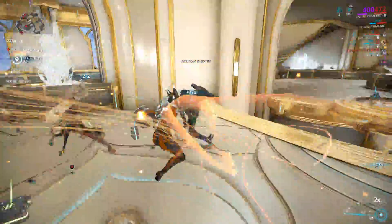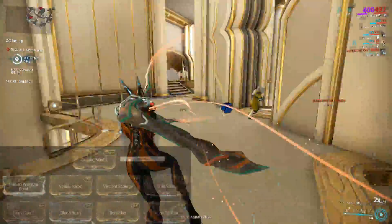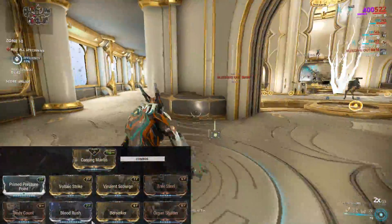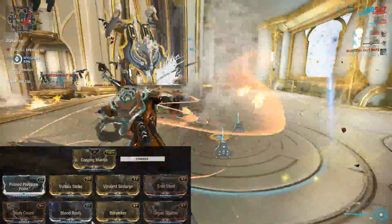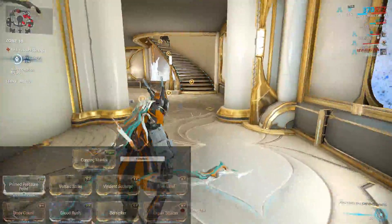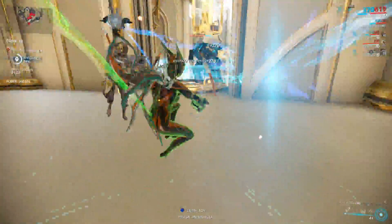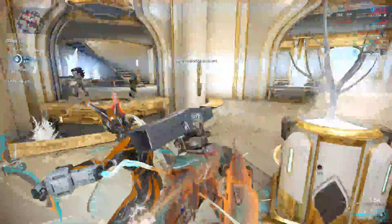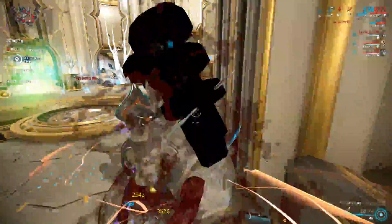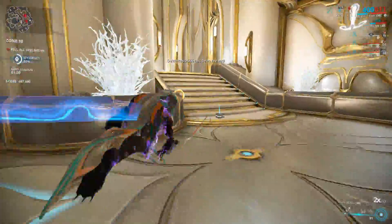I put two V polarities on mine and went for an all-round crit-status build, throwing on Body Count, Blood Rush, True Steel, Organ Shatter, Berserker, Primed Pressure Point, and then an elemental combo using the dual status mods. It's not the best of builds — I'm playing with Condition Overload, which adds 60% extra melee damage depending on the elements you have on this. With the dual stat mods, it went to 30.8% status.